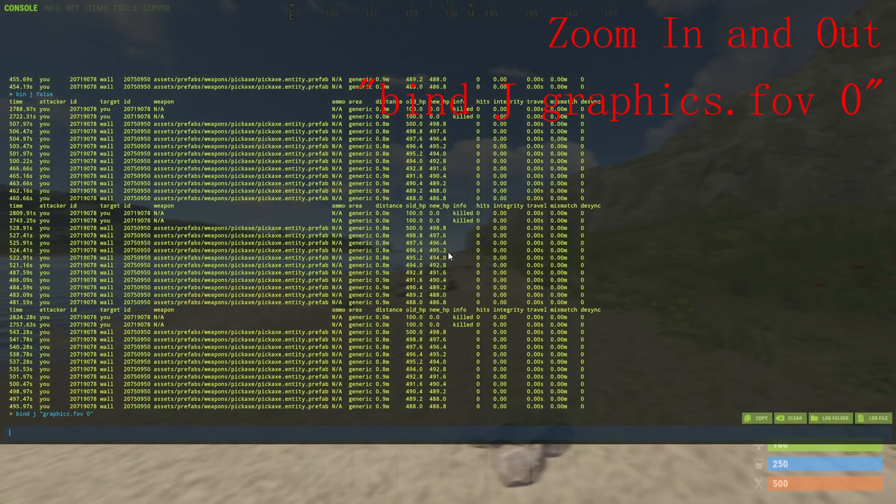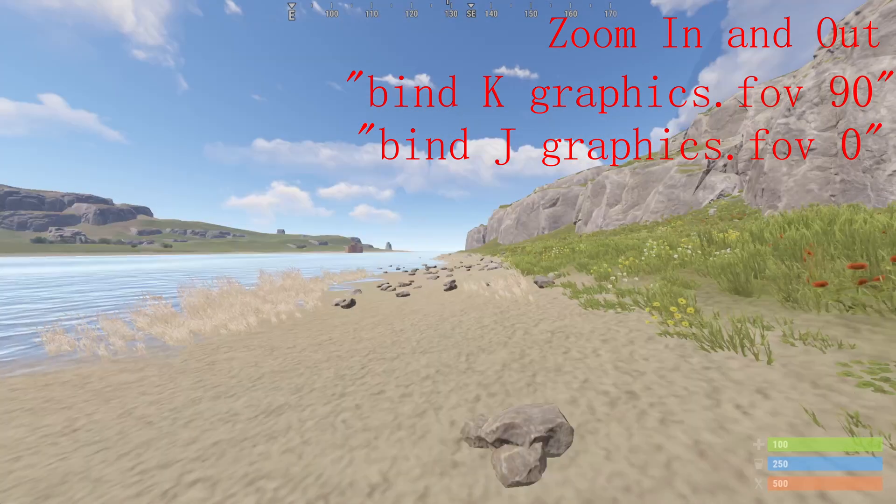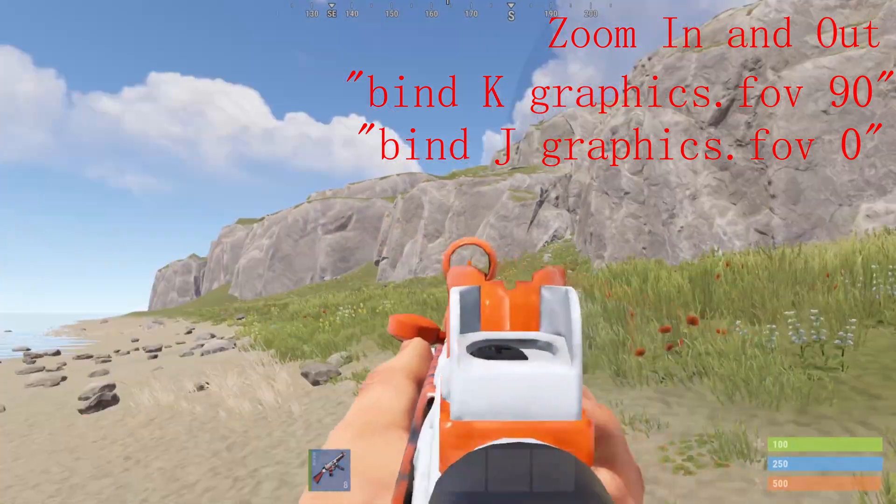Next up is zoom in and out. To zoom in, you want to type bind j graphics.fov 0 — bind it to whatever key you want to use to zoom in. Then type bind j graphics.fov 90, and this will be the key you use to zoom out. This allows you to zoom in and out, and is really good for being able to see players who are far off.